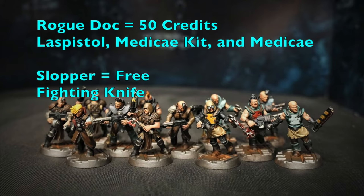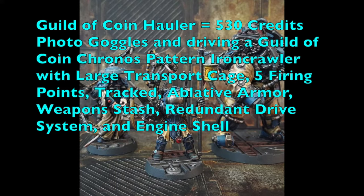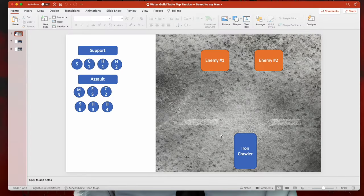Your vehicle is a Guild Coin Hauler for 530 credits — a Guild of Coin Krotos-patterned Iron Crawler with a large transport cage with five firing points, tracked movement for difficult terrain, ablative armor against non-glancing body hits, a weapon stash to help reload high ammo-save needle weapons, a redundant drive system, and an engine shell for survivability. Your entire gang rides into battle in this vehicle, shooting from firing points as you close distance. Prioritize getting a grenade launcher and heavy stubber for the crawler as soon as possible.